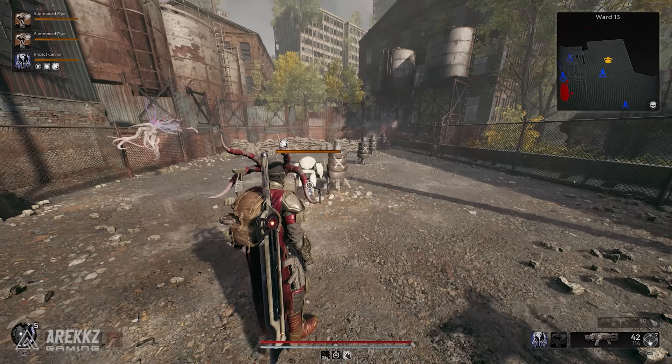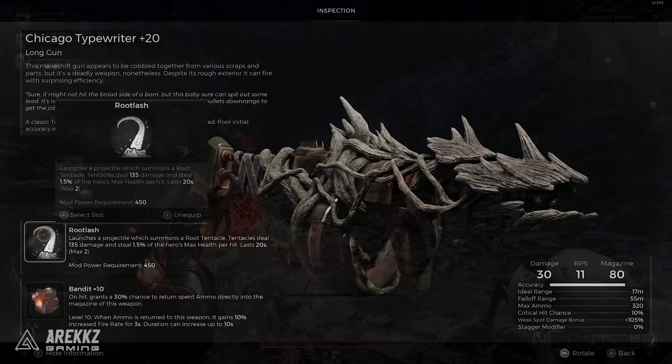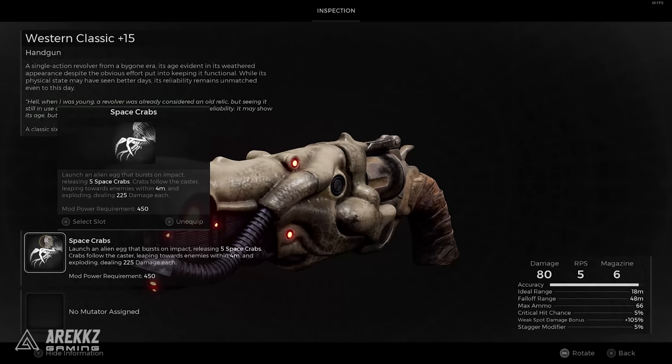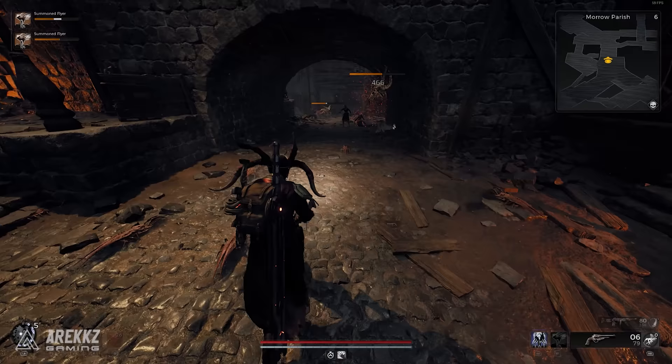For the weapon mods, I'm keeping to the theme of the Summoner. I'm using Root Lash, which allows us to summon tentacles that deal damage and lifesteal for us making us more tanky, and also the Space Crabs mod, which shoots an egg that hatches a bunch of little aliens that jump and explode on enemies. This is pretty nice burst damage, and both skills together along with your minions and turret means you have a bunch of creatures doing stuff to the enemies.